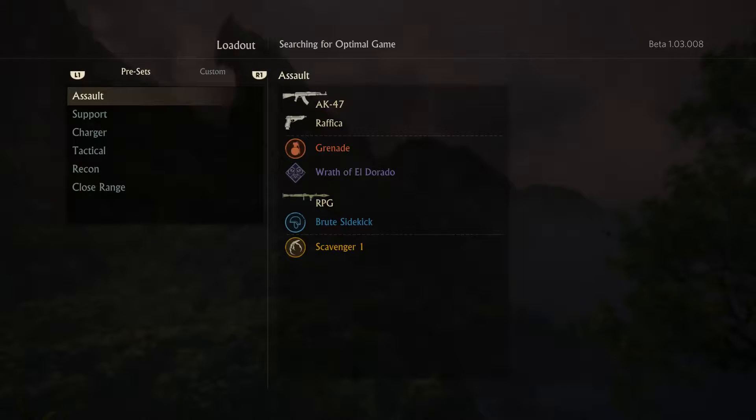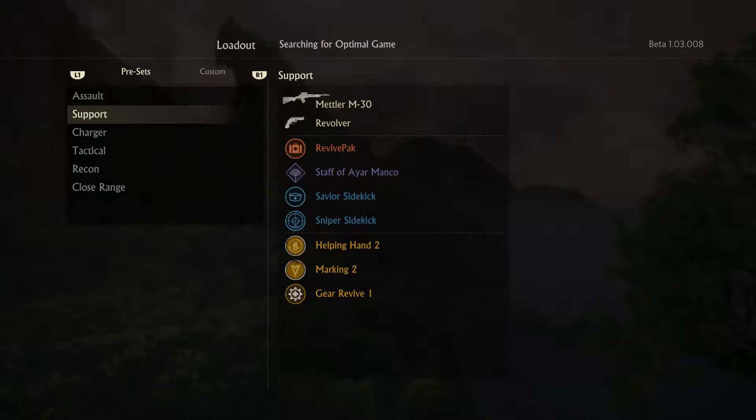You've got a primary weapon, you've got a secondary weapon, you've got some perks, you've got special abilities like the Rod of El Dorado, Staff of Arion Manco, etc.